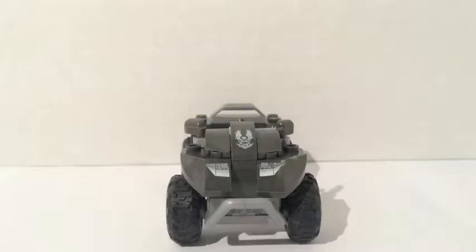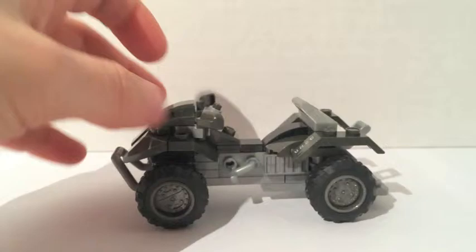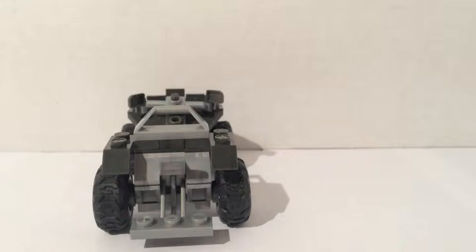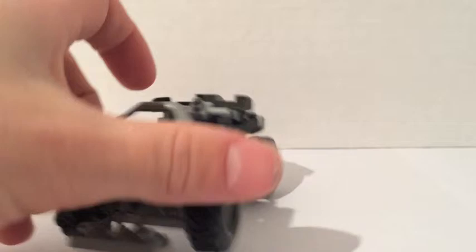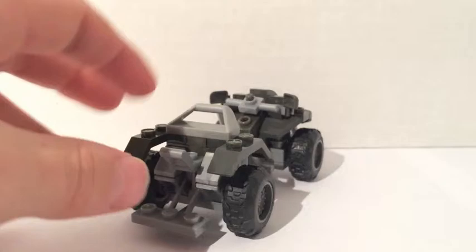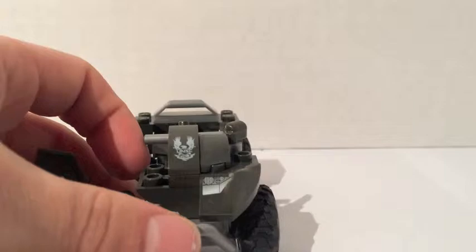Now I'll show you the vehicle. Here's the UNSC All Terrain Mongoose, the newest design. It's really nice — it says UNSC right there. Turn it around: it's got some nice wheels, it rolls very easily. It has the back where the figure can stand. I'm going to show you a view from all sides — it has the kickstands, handles for the figure to hold on, and mirrors. The figure can hold on with their hand while riding, or hold right there. It's very nice.